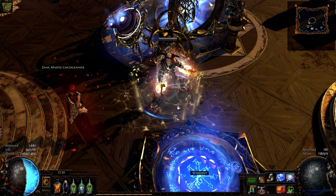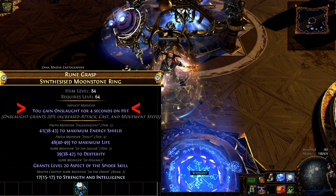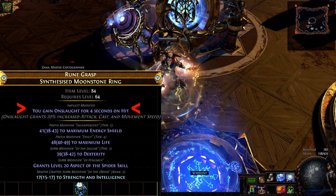I am back with a new crafting guide, this time something more expensive. It is a guide on how to get the implicit on rings: you gain onslaught for 4 seconds on hit.